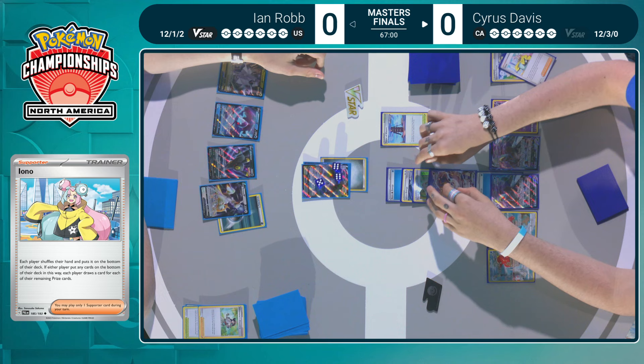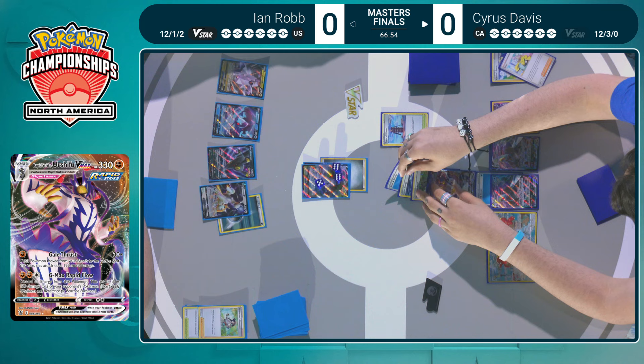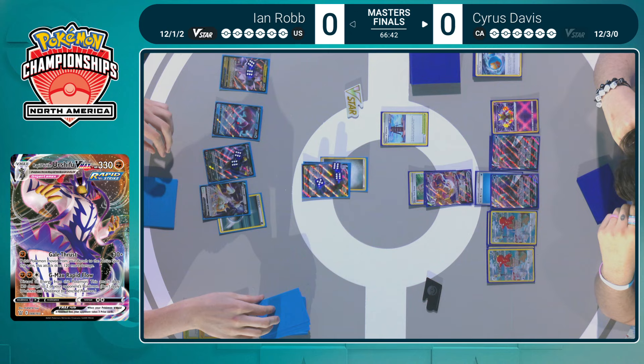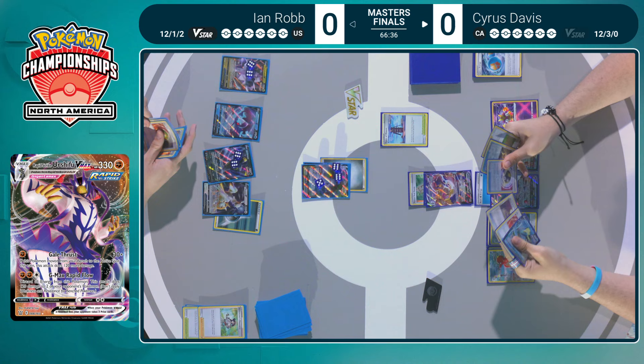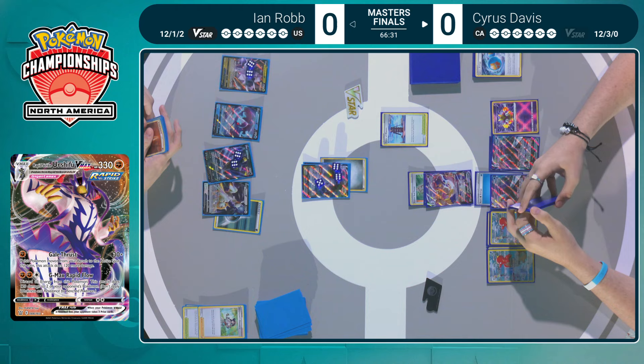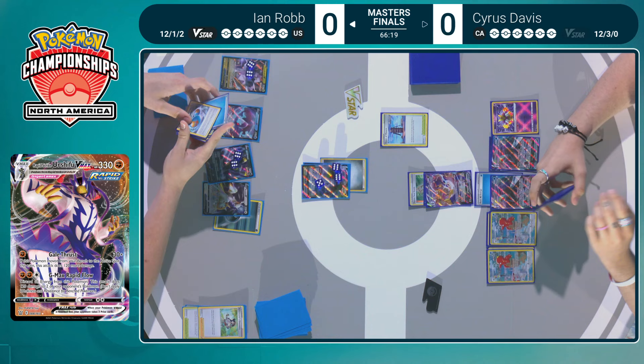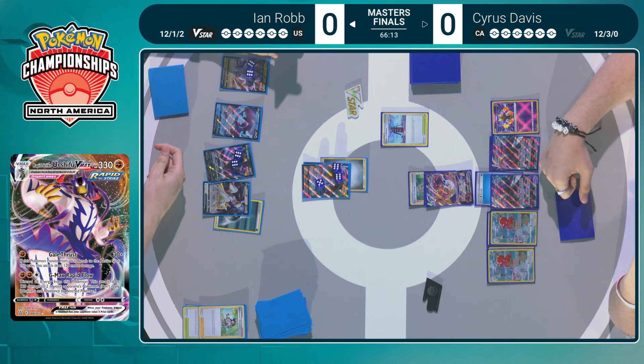There's the retreat with Tower of Waters, reducing the retreat cost of all your Rapid Strike Pokémon. We're going to see a G-Max Rapid Flow spread 120 damage to two Pokémon each — putting previous damage on the Duraludon and on the Umbreon. Generally surprised there hasn't been any damage on that Lumineon, as you're going to have a pretty guaranteed amount of prizes against that Arceus VSTAR. Clearly Cyrus knows what she's doing — she is here for a reason.